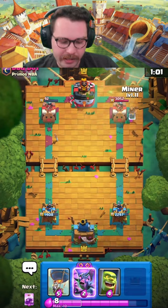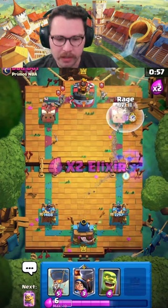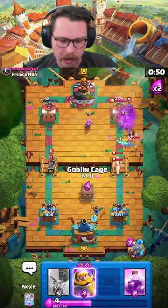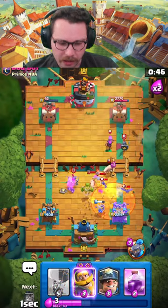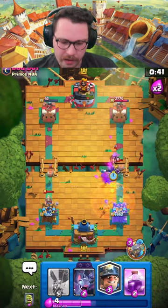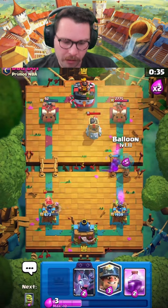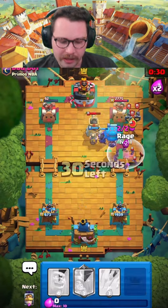I know they have Bats — hoping that if I go Miner Bats they'll drop their Bats onto it and we can rage it up. No, he goes for the Mother Witch and then Evo Bats of their own — kind of well played, I'll admit. If he Poisons that, I'm going to Arrows on the Evo Bats, just take care of everything. I'm going to let that Wall Breaker go — Evo Knight's going to go like this. I'm going to go for a Balloon, a Miner, and Bats, then Rage onto their Bats.